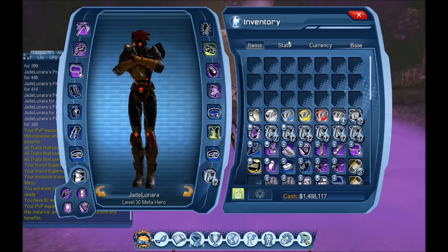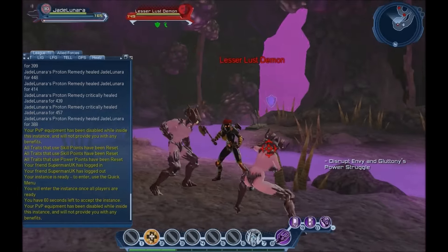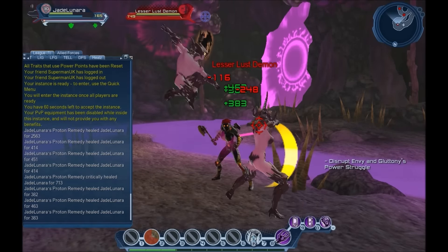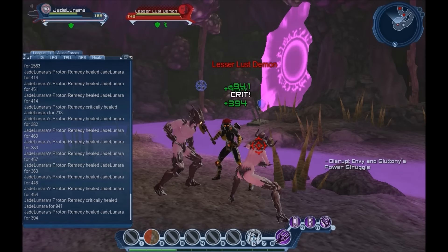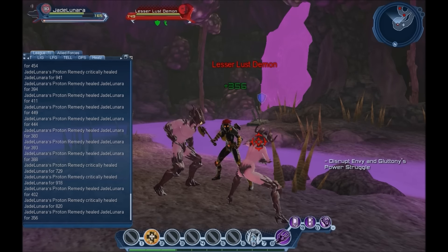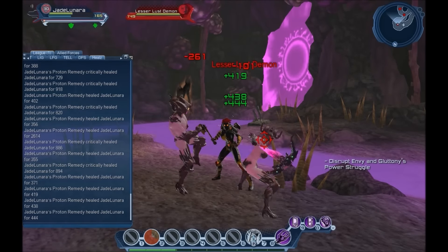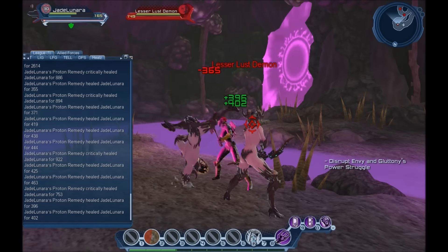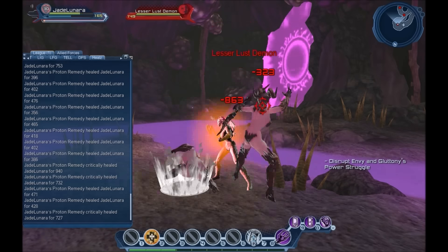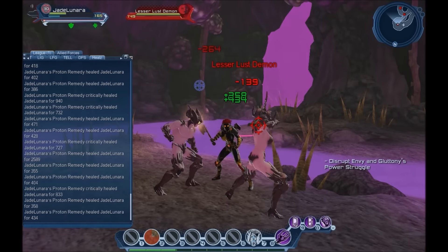Let's check the heals right away. We're seeing 400s, 700s — crits: 941, 1,400 — 14,528 heal with five crits. Awesome numbers. I guess resto does make a difference! Let's try that again to make sure it's not a fluke — seven crits, 15,000 in heals. Yes!